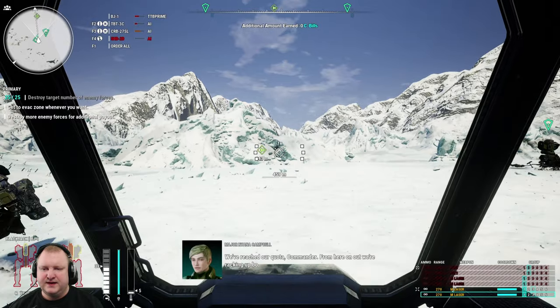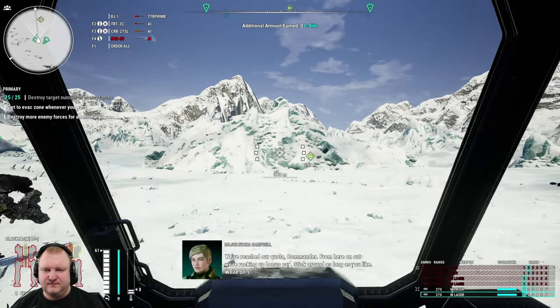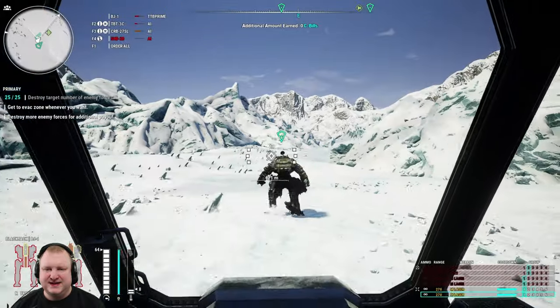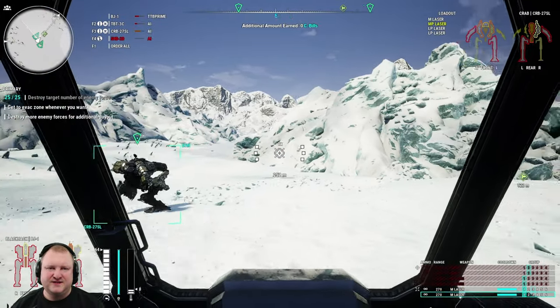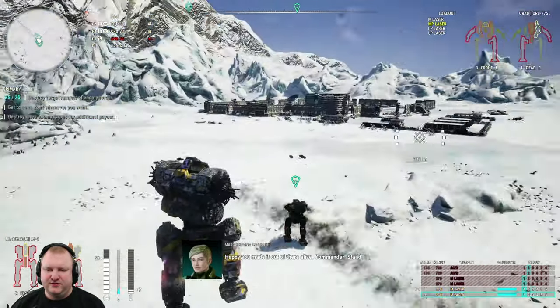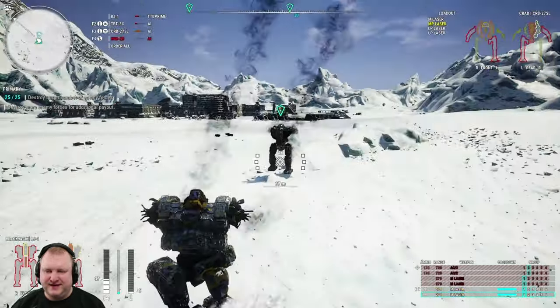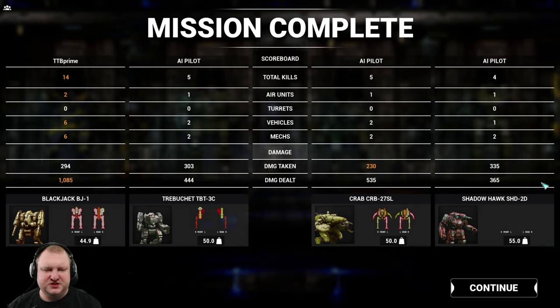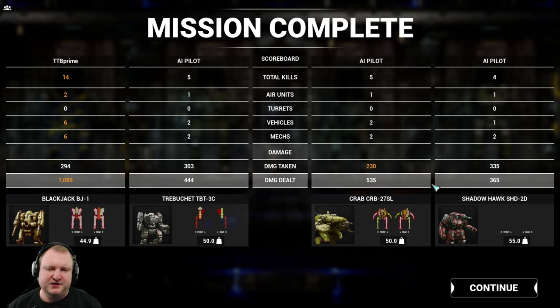Victory! We're not sticking around — look at those mechs. The Trebuchet is almost dead. The Crab is mostly healthy but he's got large pulses and probably just stood at max range and did nothing. Well, I wonder what you guys think about this build — it's a long range to medium range hybrid. We did 1,085 damage in this mission. We completely lost the Shadowhawk, but the Shadowhawk performed as I expected — not at all. The Crab did 535.